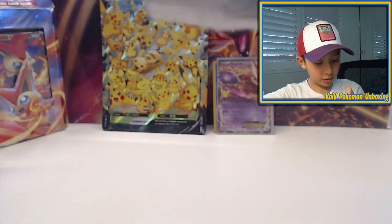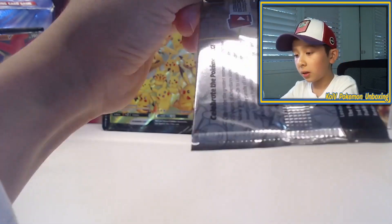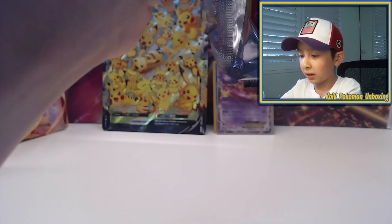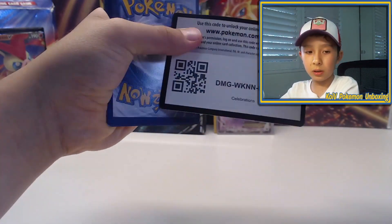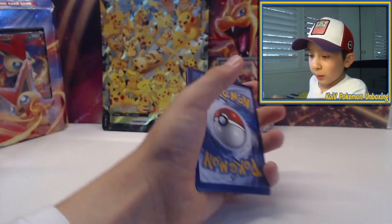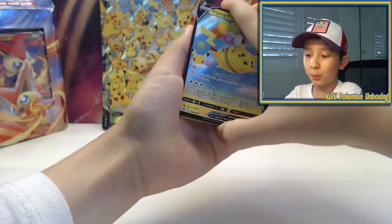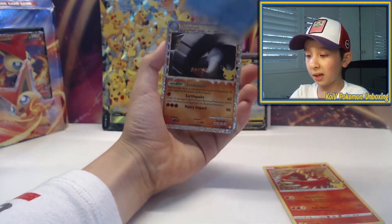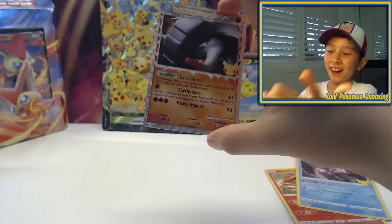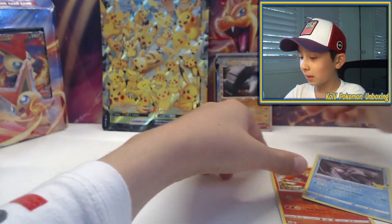We're onto one more Celebrations pack. I'm so excited. This is the last Celebrations pack I think I'm going to open — maybe more in the future. It's white and green. I'm going to get something, I know it. I think it's a V or something. Yep, it's a Flying Pikachu V — I have this one. And a Marill! I don't even know how to pronounce it but I have this one too. Pretty cool, huh?